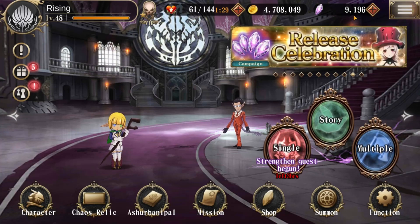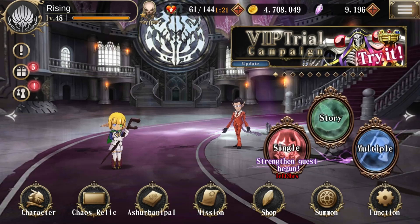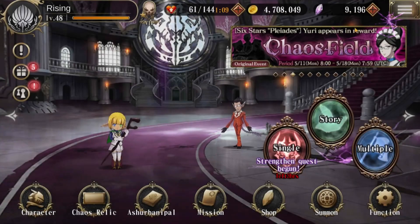To the right of that we have chaos stones. This is the currency you're going to be using for summoning characters or chaos relics. Just like gold, you want as much of this as possible. There's also a plus button similar to stamina — if you want to purchase chaos stones for real money, you have that option.